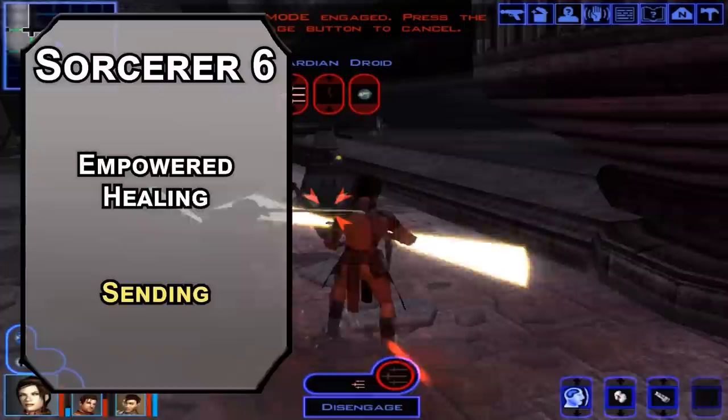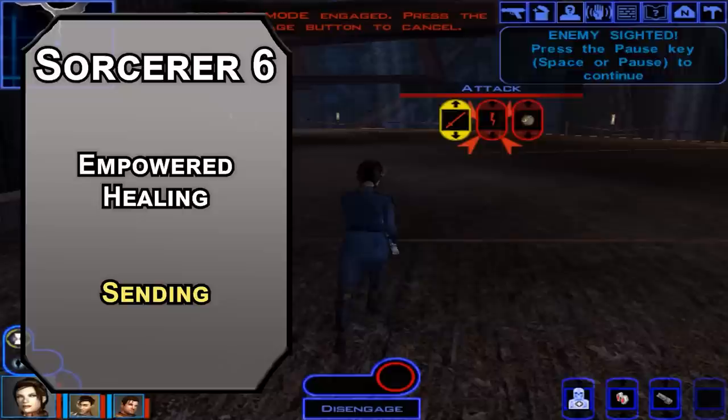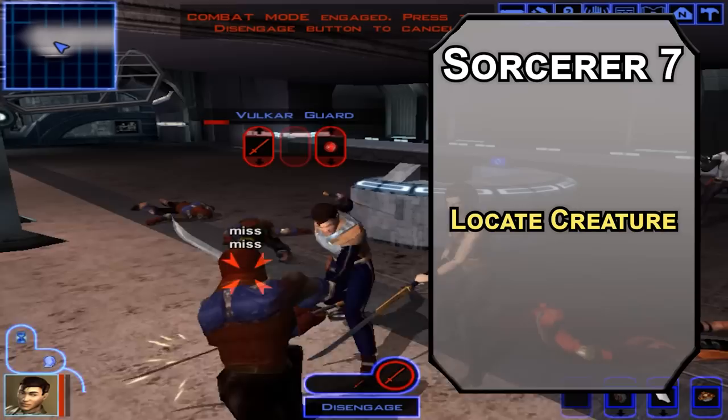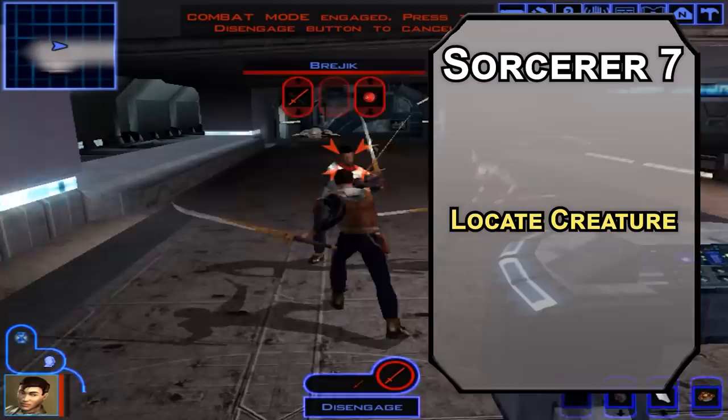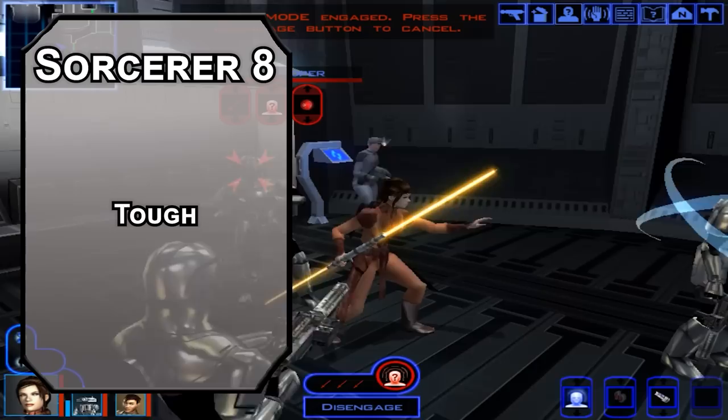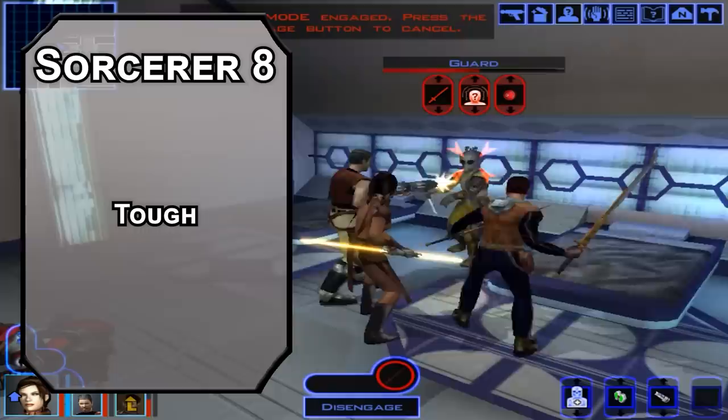Fifth level spell Sending lets you send a message to a creature on the same plane as you. Seventh level sorcerers can learn fourth level spells — Locate Creature lets you use the force to find a specific creature within 1000 feet, knowing which direction they're moving. Force GPS tracking. Our capstone is the eighth level of sorcerer for one last ability score improvement; maybe grab the Tough feat for 40 extra HP at this point. Bastila's constitution was low for the saving throws, but those aren't bad now either, because you're a paladin.